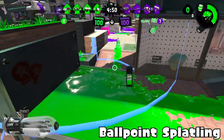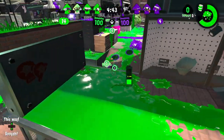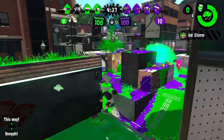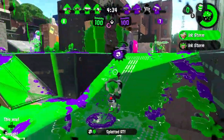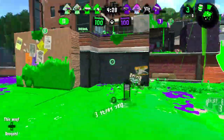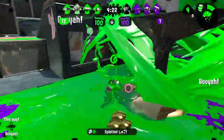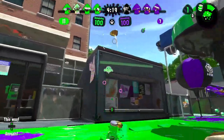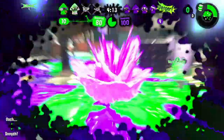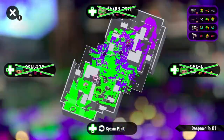Regular Ballpoint Splatling would be next because it has Toxic Mist and Inkjet — the same kit as the Splash-o-matic. The only difference is that the main weapon itself is godlike. I'll talk about the main weapon later in the next video. Toxic Mist and Inkjet don't really have synergy with the main weapon — the main weapon carries the kit instead of the kit helping the main weapon be outstanding. The Ballpoint Splatling is just one of those weapons where you can give it anything and it'll probably be good one way or the other because the main weapon is just that good.